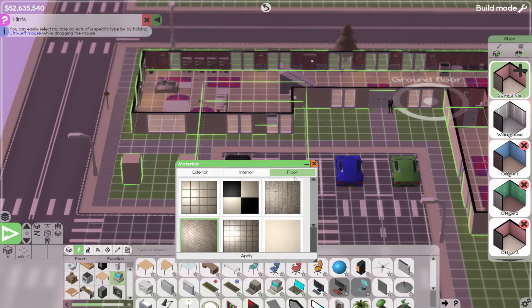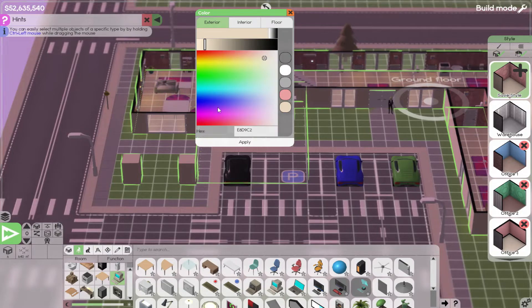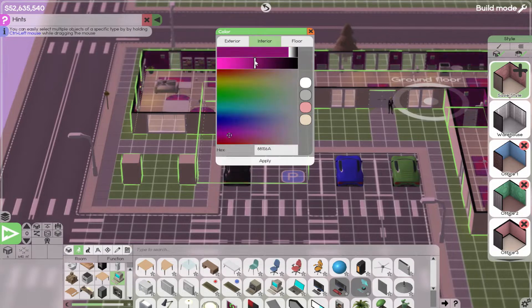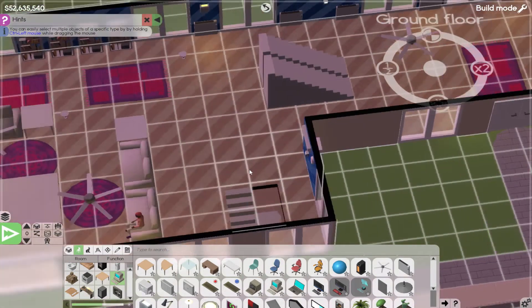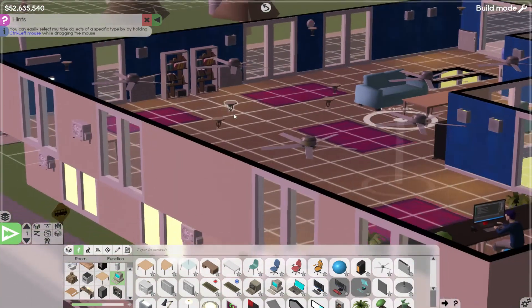A nice wooden floor would be cool to mess around with, so let's do that. For colors we're gonna do - I did not want to do that, okay. Let's do interior - a darkish purple maybe, or maybe a blue. Add a little bit of light to it. For the floor we'll do more of a neutral tone. Let's see how it looks. Not sure I like that.